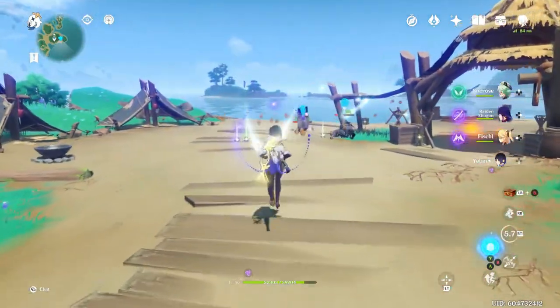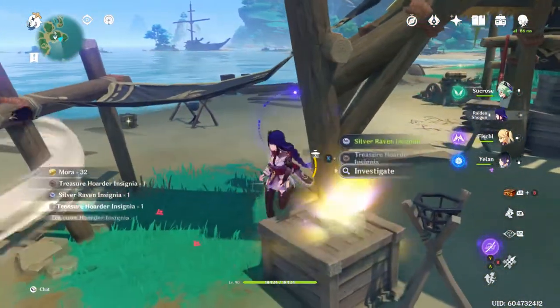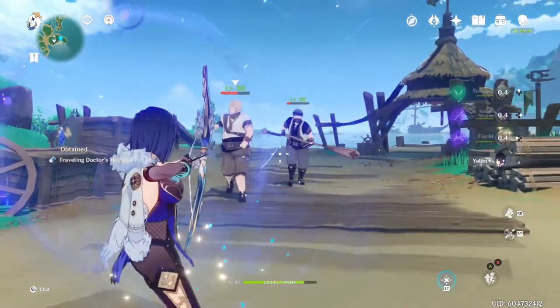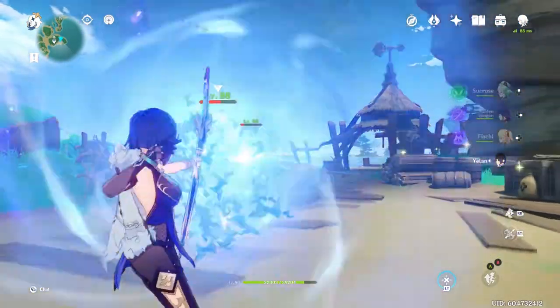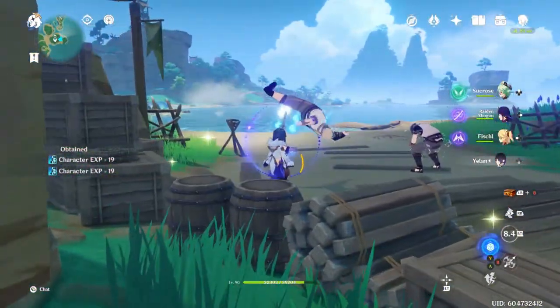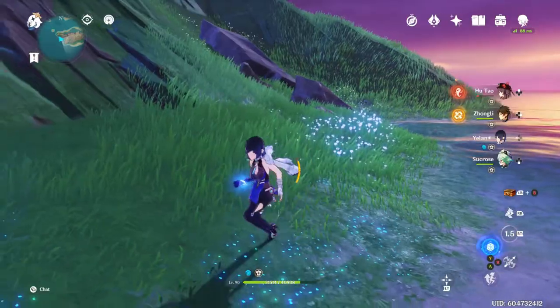So you can see I have another charge. You can also get one from being out of combat, and when it says out of combat, it literally means near no enemies — like in the overworld. This won't work in Spiral Abyss. I'll either have to do an elemental skill or go away from enemies for a little bit. But nonetheless, it's very worth using.